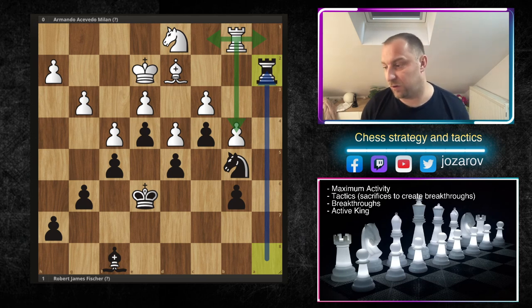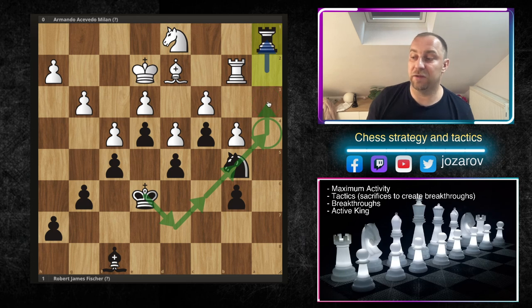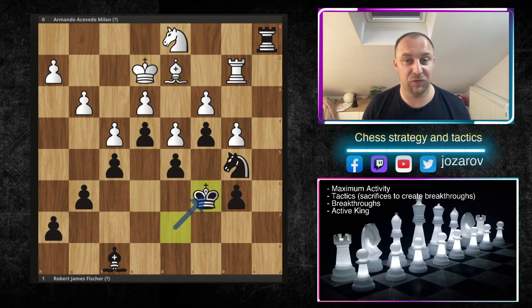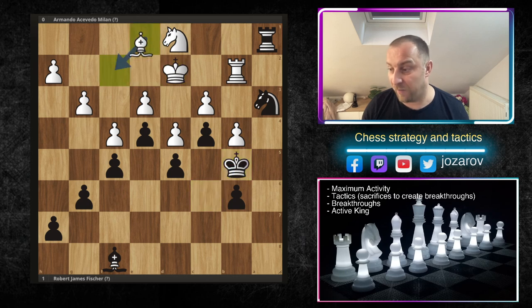Rook to b2 — Acevedo Milan tries to simplify by trading off the rooks — but we don't want to trade it off now. We're trying to get our king more and more active, especially on the most active square possible, which would be a4 or even a3. After bishop to e1, king to d7, bishop to d2 — look how Bobby is using the king's activity. Knight to a3 liberates the path for the king, which is now marching towards the queenside.